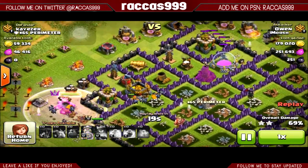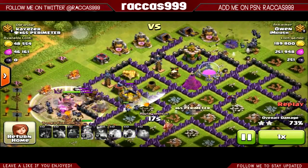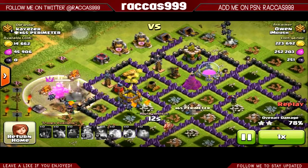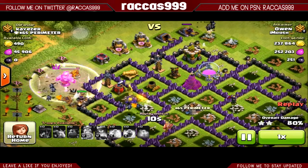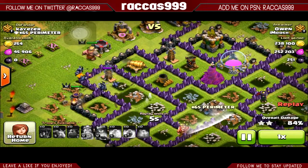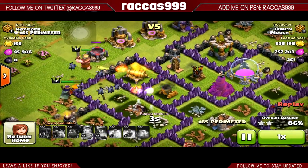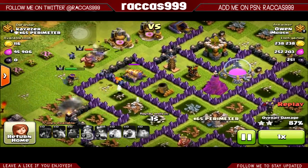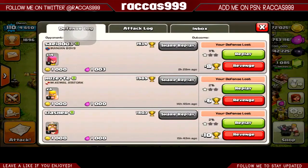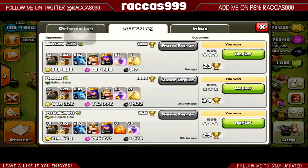This one I could have done better if my rage spell placement was a bit better, but it still went really well — got a load of loot, 250k of each. I just ended it because I didn't want to lose all of my king and queen's health. I didn't manage to get that one elixir storage, so there you go — 87 percent, two star.